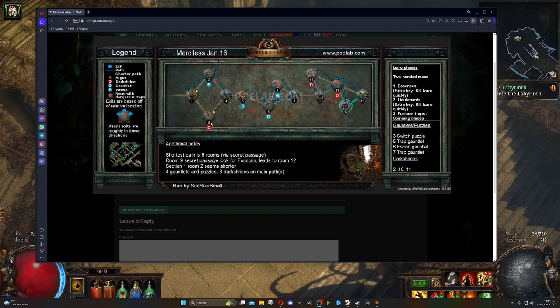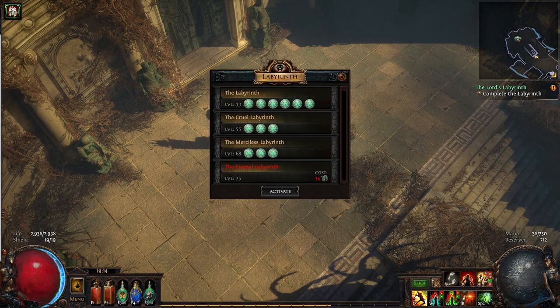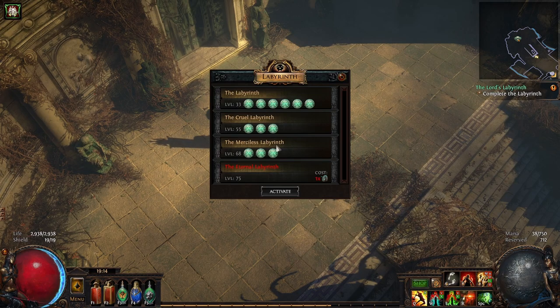This is today's Lab Layout. I'm going to rush for Room 2, then Room 10 and 11. We're going to try and avoid Argus because he hurts. I'm going to keep this map open on my other screen so I can see where I'm going. You guys should know where I'm going now — you've had a chance to look at it.